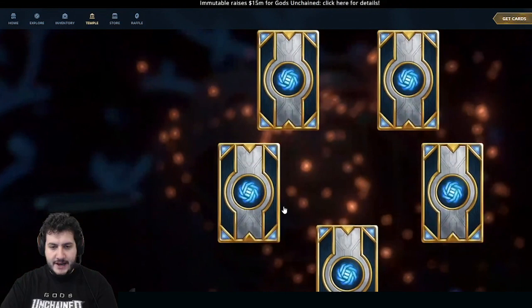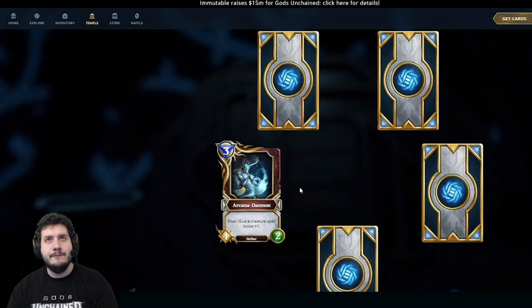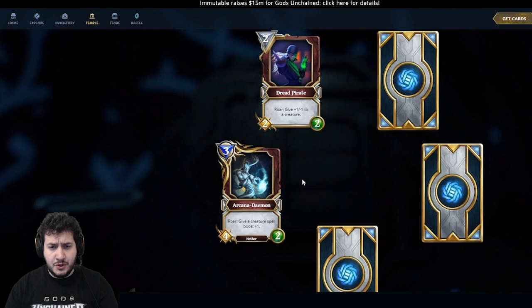Looks like we're opening a different type of pack this time. We've opened Arcana Demon — a 3-mana 4-2. Roar: give a creature Spell Boost +1. Pretty good stat line; 4-2 is quite aggressive. Giving another creature Spell Boost +1 combos nicely with spells. If we get a Magic Aggro archetype in the future, which seems somewhat likely, this card is going to do quite well. It's also a Nether, and Nether decks are going to see a lot of play in the future.